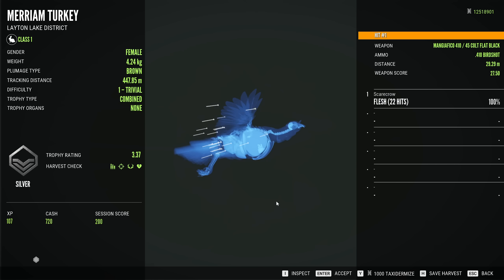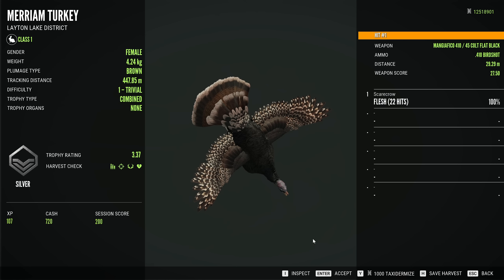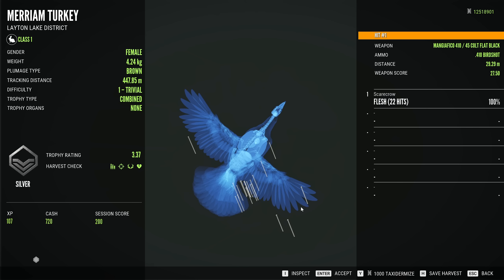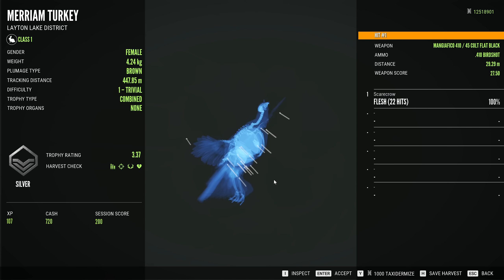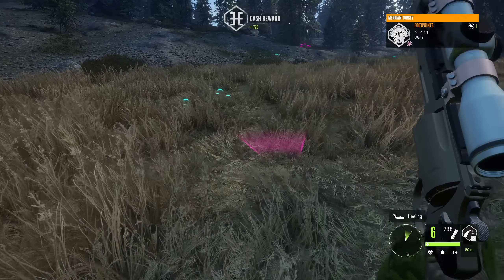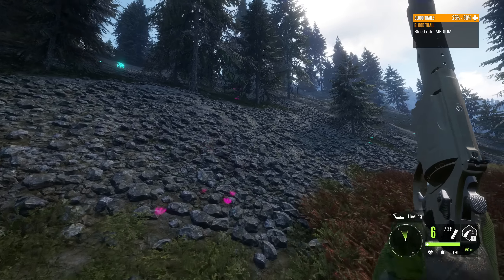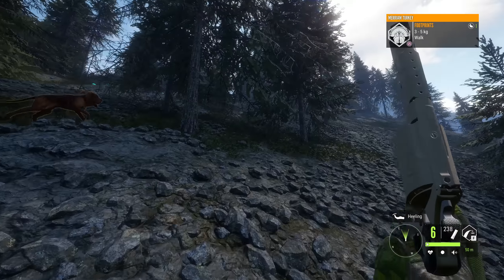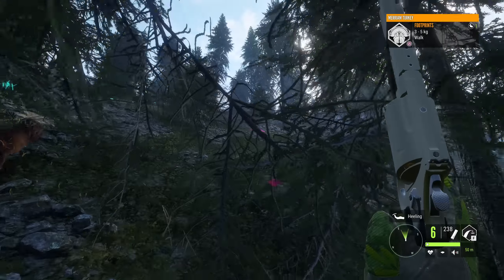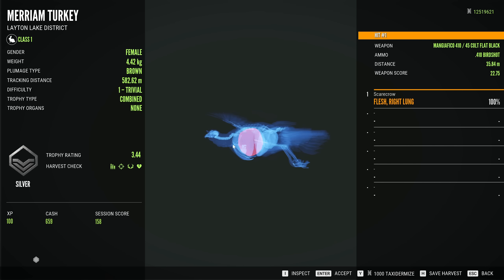It makes sense though — wide wingspan, larger body. But still, same distance that we were killing the geese and ducks from. Turkey is obviously going to take longer to die because it's a little bit bigger. We actually did hit that other one as well. Here is the blood. It definitely flew a little bit farther, but still not terrible I don't think. It's already down to 25 to 50. There it is. Let's go ahead and check — we have one pellet, but it hit a lung. Interesting. And that was at 35 meters.